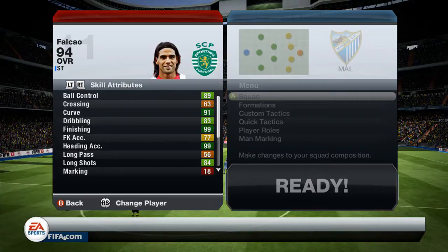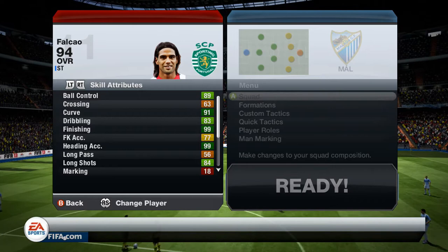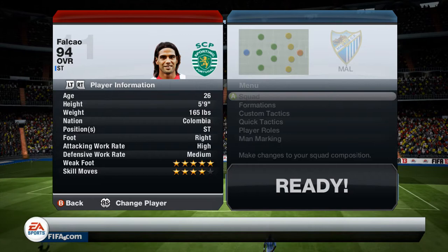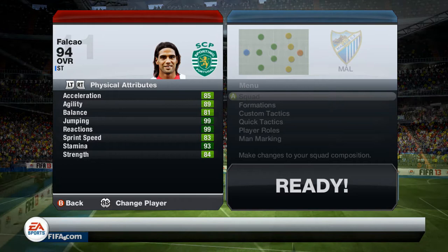Here are Falcao's in-game stats — the ones that stand out to me: 91 curve, 99 heading accuracy, 99 penalties, 94 shot power, 99 volleys. He's also got a 5-star weak foot, 4-star skills, and decent work rates — high attack, medium defensive.